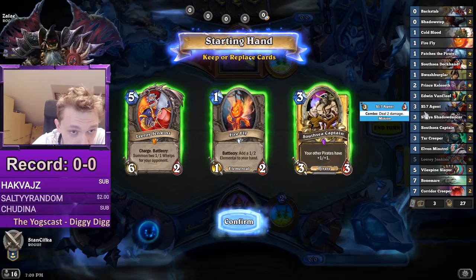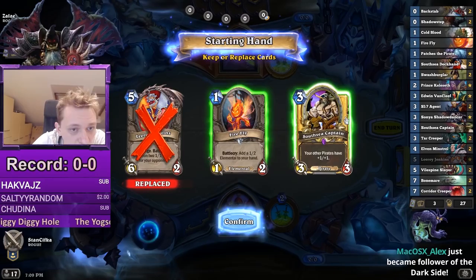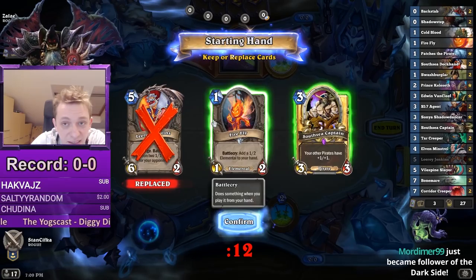What's good here? Obviously Prince is good versus everything, and then the good cards are Captain and Firefly — Firefly is a good one-drop. It's kind of all about the curve, so Captain is bringing the Patches, so I kind of like keeping these two. The Corridor Creeper is also a very solid card to keep.